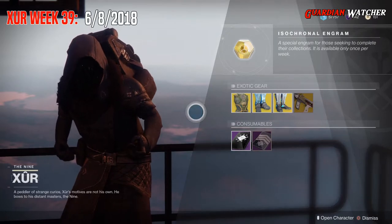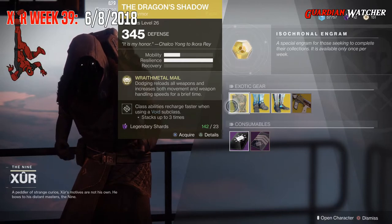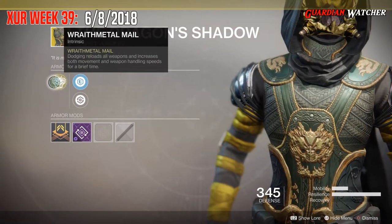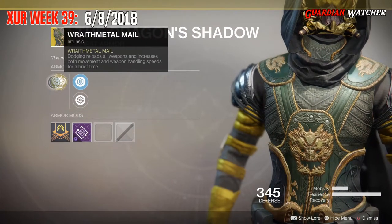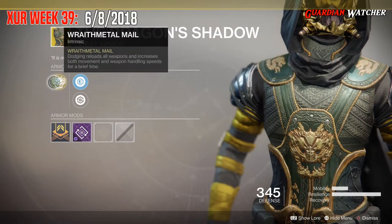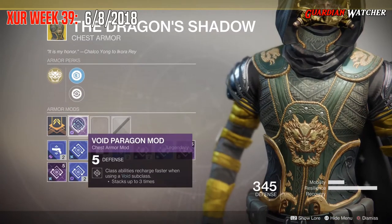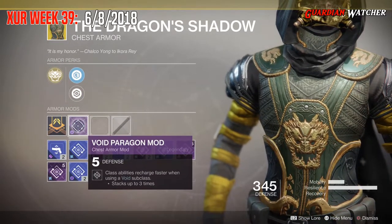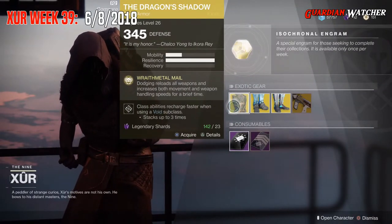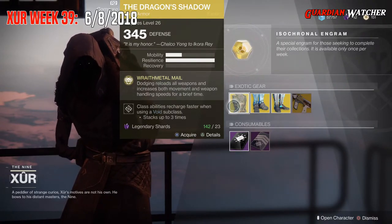Like always, we're going to start with the left hand side. For the very first exotic, we have the Dragon Shadow for the Hunter class. It comes with 1 Mobility and 3 Resilience. The intrinsic perk on this is Wraith Metal Mail, which dodging reloads all weapons and increases both movement and weapon handling speeds for a brief time. Then we have Plastille Reinforcement mod, Restorative mod, as well as a Void Paragon mod. This is definitely a good exotic to have, especially in PvE, but I do feel like there are better exotics out there for the Hunter for PvP.